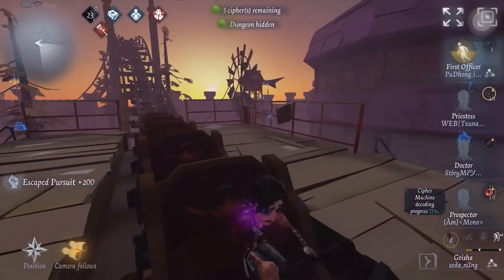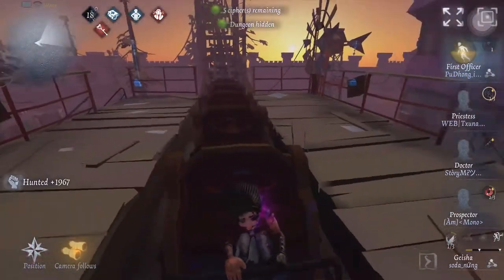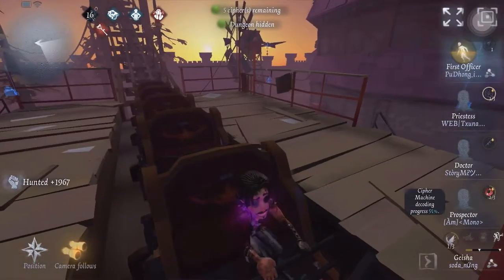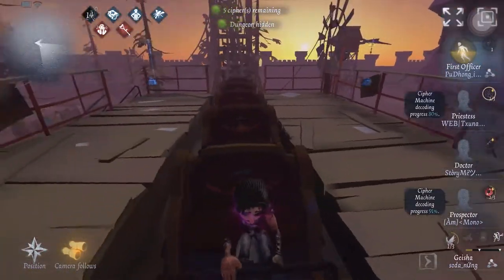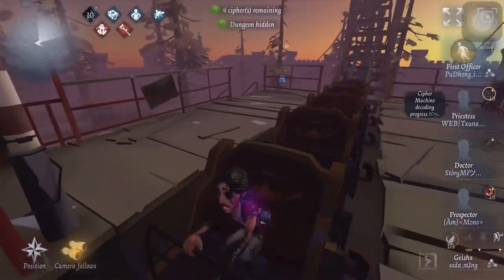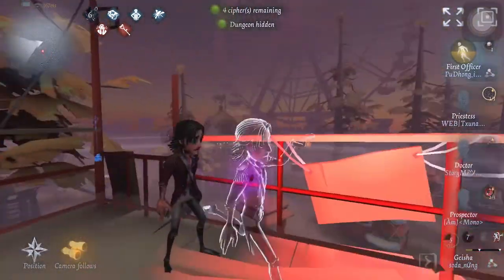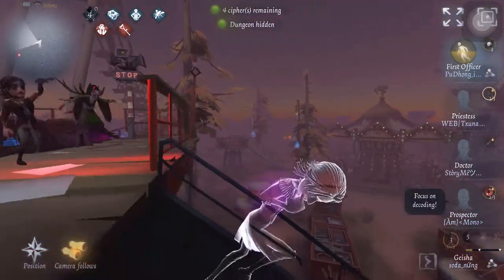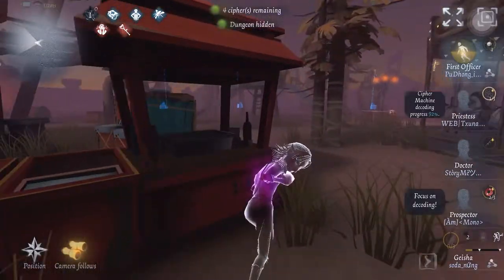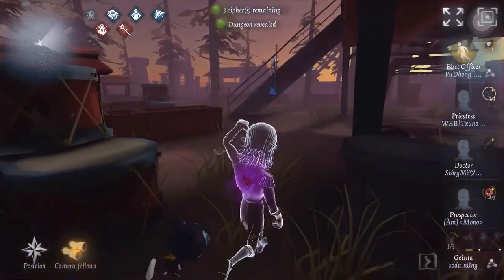So over here, what I was doing was — usually the survivor would just get off the tram and the hunter will just continue chasing — but what I'm doing here is waiting for the Geisha to make her move. Wherever she's coming from, I go the other way. But from here, I thought she was going to Butterfly over to the other side, which she did, so I just got off that side and used the pocket watch immediately.